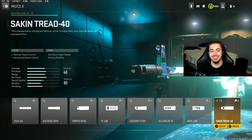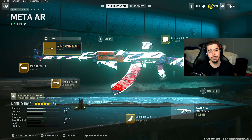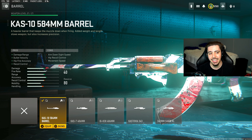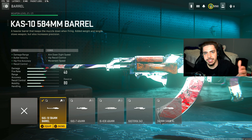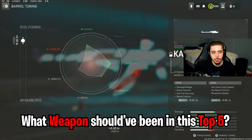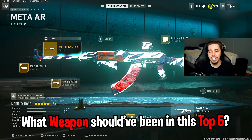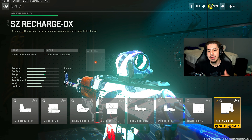For our third attachment, the Saken Tread-40 muzzle gives vertical and horizontal recoil control — it makes it a laser beam with zero recoil, helping you land more shots and leading to a faster time-to-kill. We have the Kast 10 584 barrel for damage range and bullet velocity, which makes it kill much quicker at longer ranges. The tuning on that is recoil steadiness and damage range.